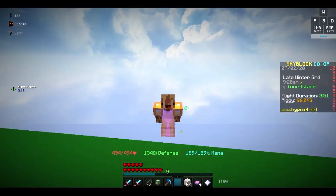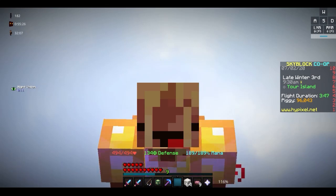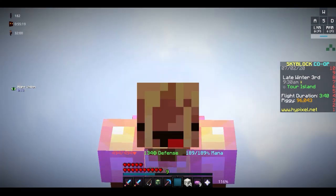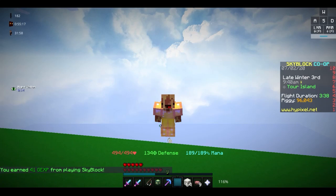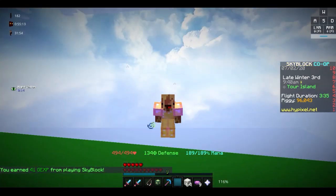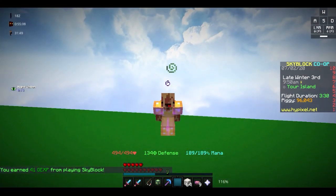And the best minion in the game, a tier 11 tarantula minion, while being AFK'd in some sort of grinder, makes 180k in a day if you were to AFK for 24 hours. This makes more than 500,000, and so is definitely the best minion in the game. But as you guys can probably guess, it's not a normal minion.